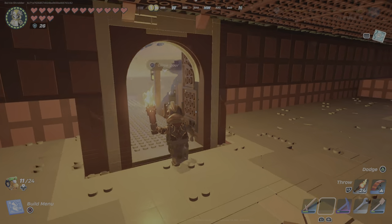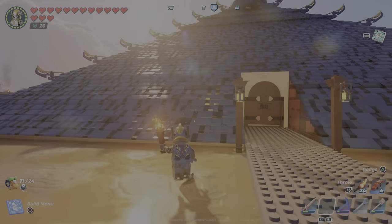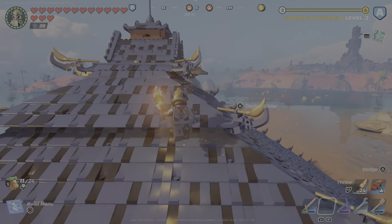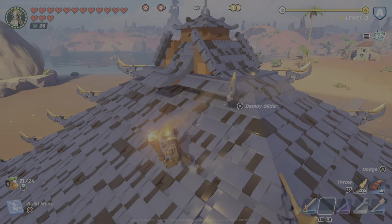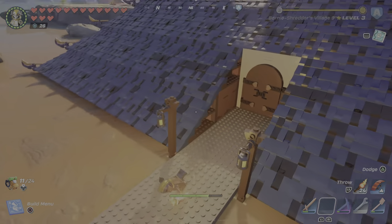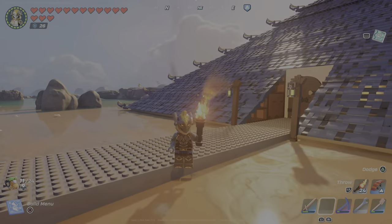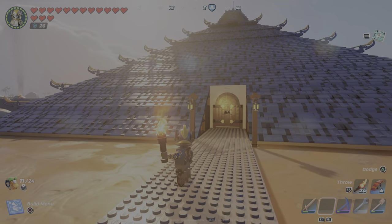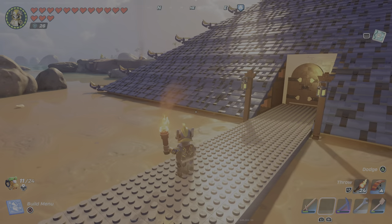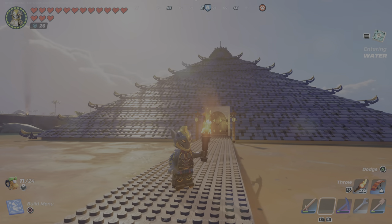It didn't take all that long to put together — it was more tedious to actually collect the materials. You can get all the way up here. From afar you can't really tell that the top part is not perfectly made, but I just used all these roof parts, mostly the 16s and the 12s, and then the corner pieces of course, matching everything up. My base was a 10 by 10 of the 16 foundation tiles and then just built up from there — big blue pyramid.